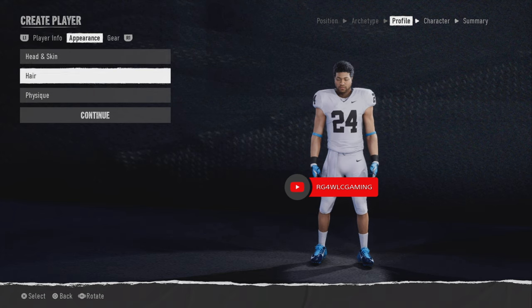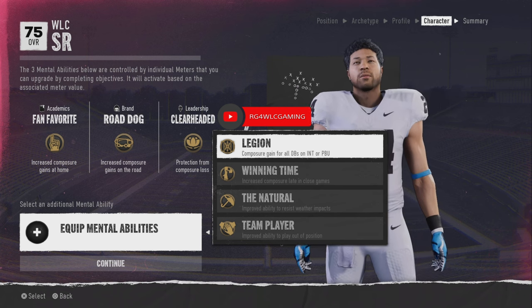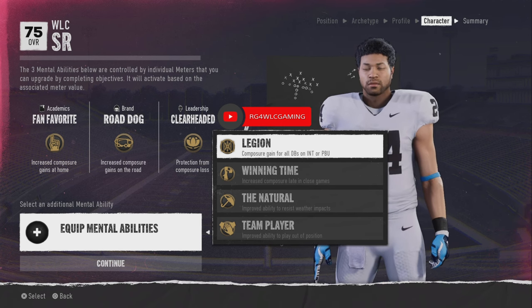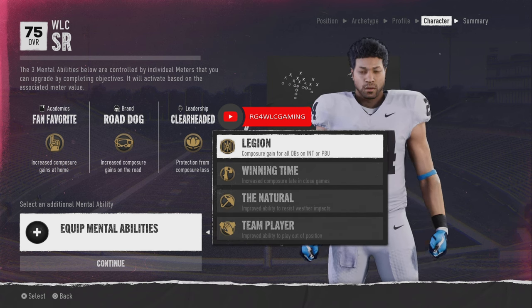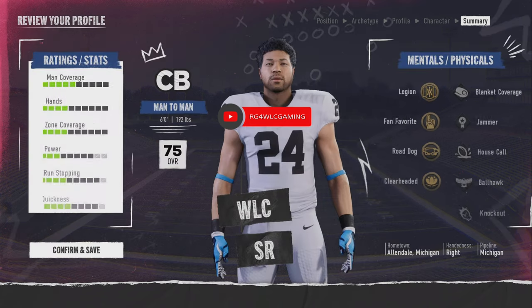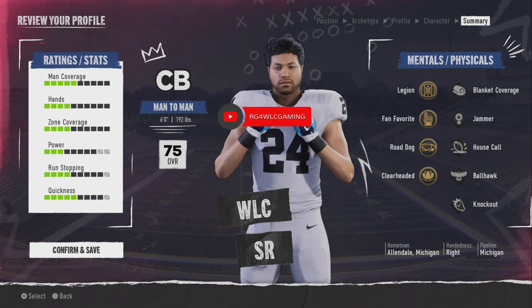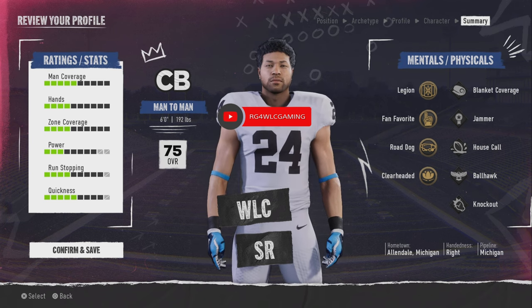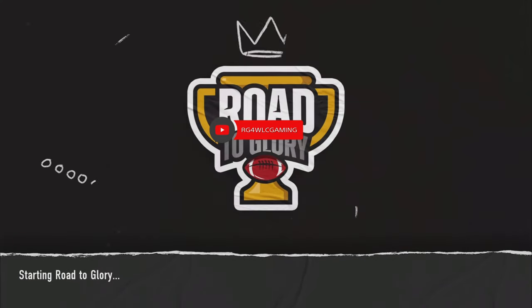We'll hit Continue past the gear screen. For the team ability, I always go with Legion because it gives composure to all DBs on interceptions or pass breakups. You need that composure especially in close games and crunch time. So pick Legion and hit Continue. Now the summary screen shows everything — man-to-man cornerback, six foot, 192 pounds, starting overall of 75. You can see man coverage, zone coverage, quickness — all right there. Confirm and save, then start Road to Glory.